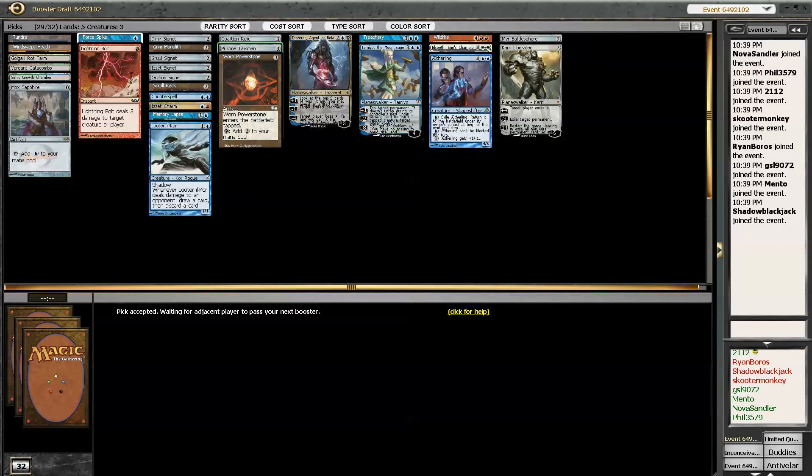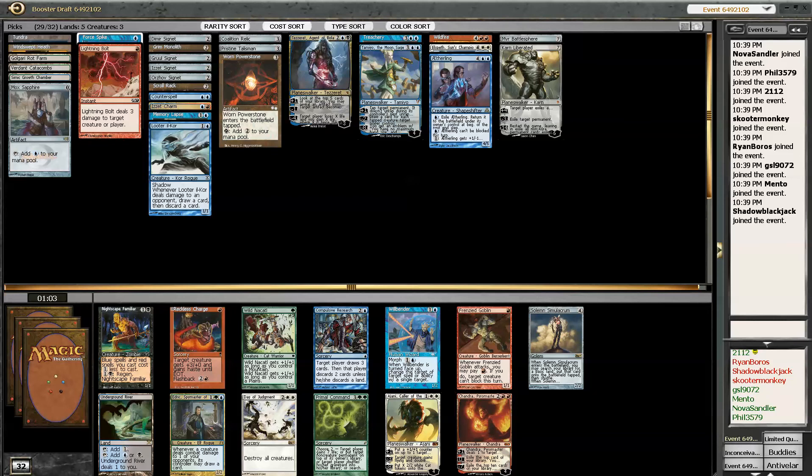Nobody's getting any Signets but me. Ever. With this Holiday Cube, you don't actually build a deck — you just pick a few really powerful cards and then play a bunch of mana ramp. And that's just the whole deck — really like five or six cards that you just try to cheat out as early as possible.